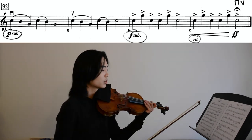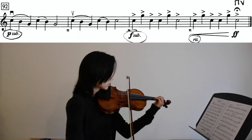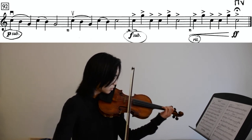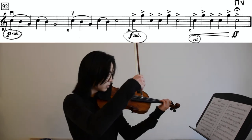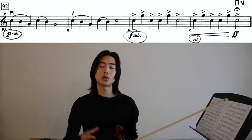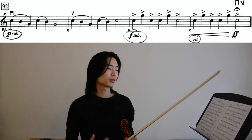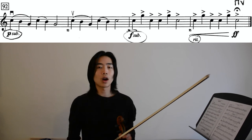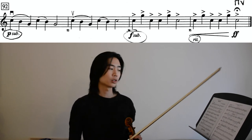Make sure to lift before the last note so that we can get back to a down bow, then connect and finish with an up bow. For the last two measures, we also have an interval of a fifth, so you have to either choose to block your finger or lift. Because it alternates so much, my preference is to block my finger — putting my second finger down in the middle of both the A and E string, so this will be low two on both the A and E string. Practice this section slowly to figure out what is the best way to play that in tune.